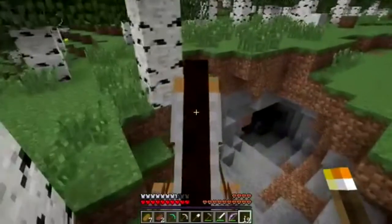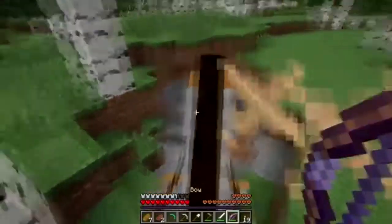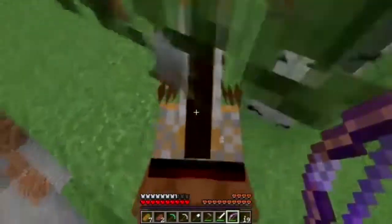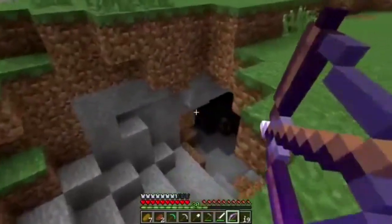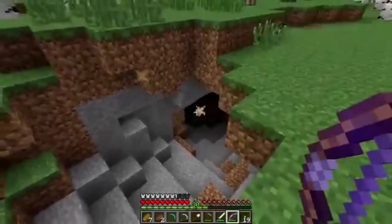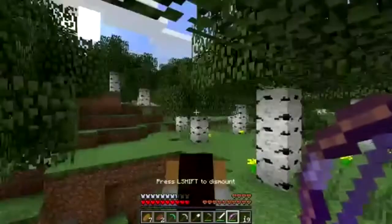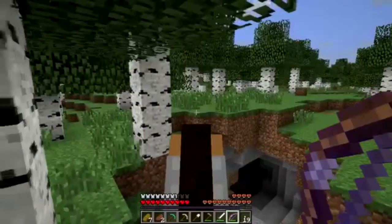Hey guys, how's it going? My name is, of course, the Only One Glitcher, bringing you fellow Minecraft fans another super awesome Minecraft episode. In today's episode, I've got four new blocks which should be coming in the next update, which can be found in the Ocean Monuments. These are known as the Dark Prismarine, the Prismarine, the Prismarine Bricks, and of course the Sea Lantern. If you enjoy the video, be sure to smash that like button — let's try and hit 20 likes — and with that being said, let's start.